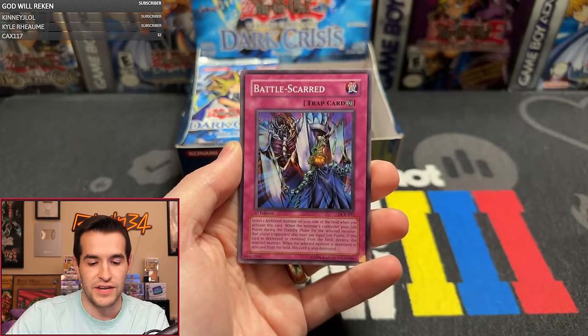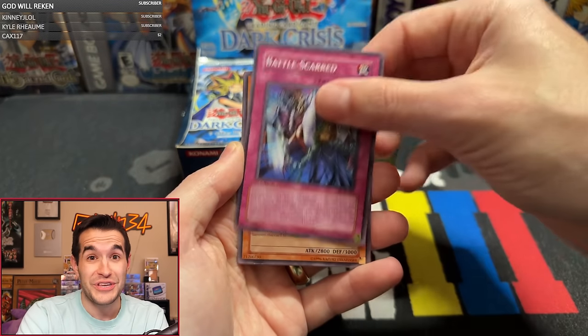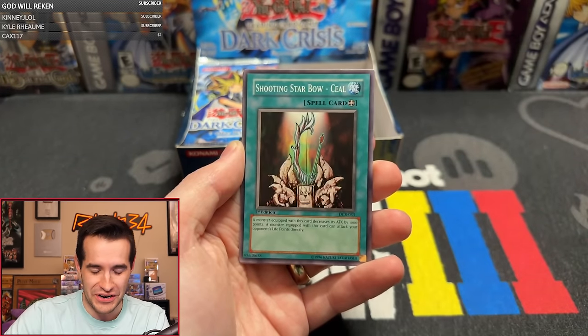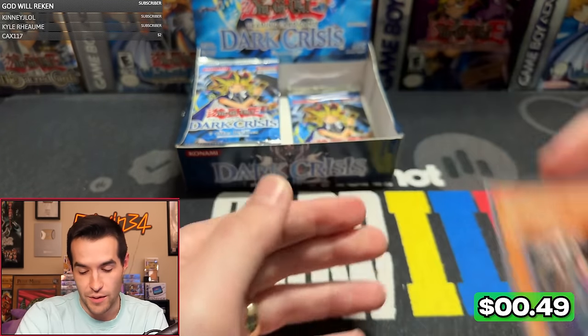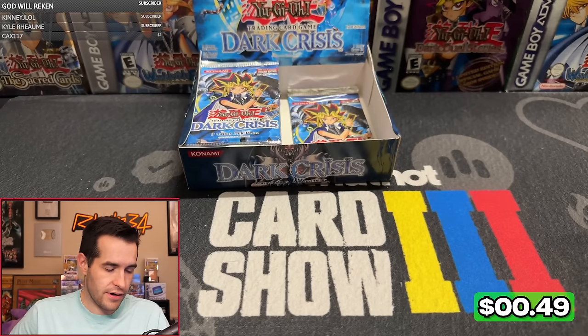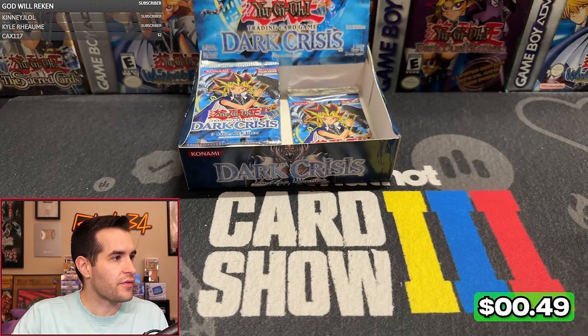We have Iron Blacksmith Kotetsu, Maju Garzette — just Maju Garzette, not Grand Maju — Pandemonium Watch Bear, Cessus of Dagla, Battle Scarred, Despair from the Dark, Shooting Star Bow Seal, Frozen Soul, and Death Bishop Archfiend. Not bad. Final pack on this side is for Hanzarelli 1344.